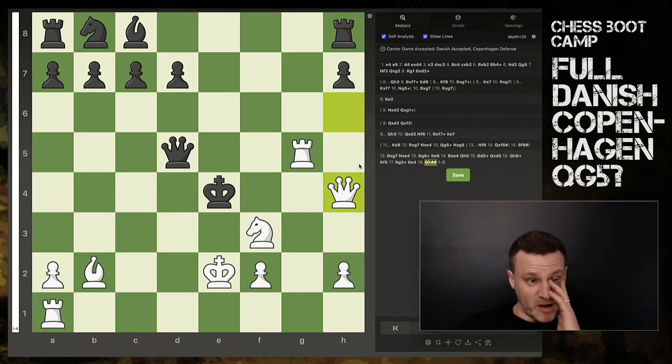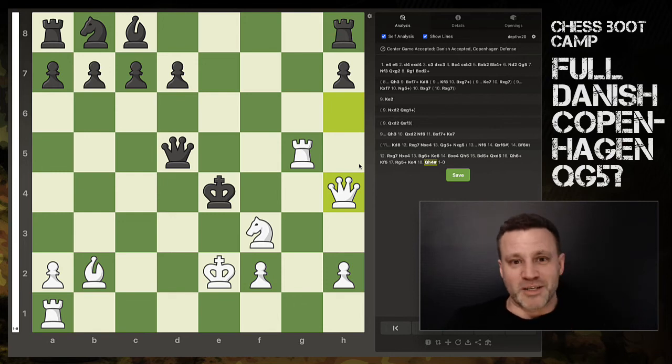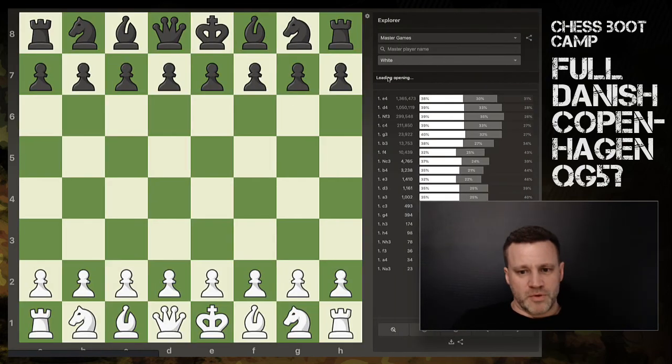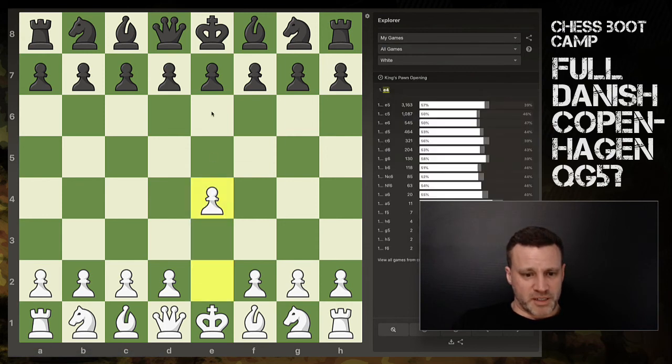Just absolutely ghastly for black. If you can get these traps in, it's so tempting for people to fall into. If you go on Lichess and analyze how many times these traps have been seen, this stuff really happens. It just gets worse and worse for black with the Danish, and this is amazing because I never realized all these traps were here when I started playing it.